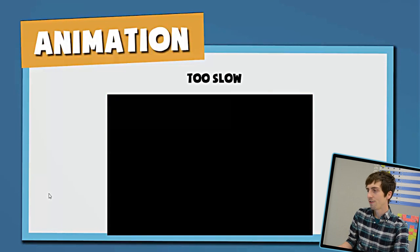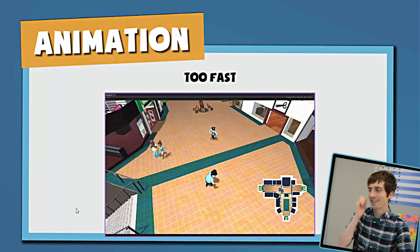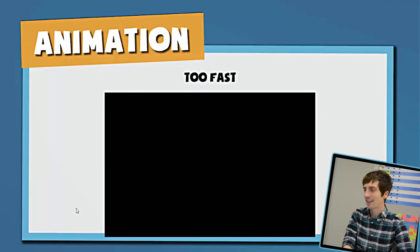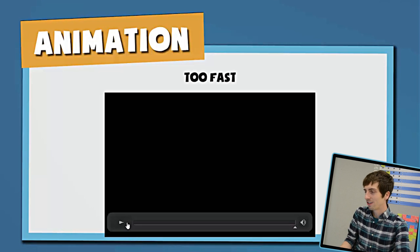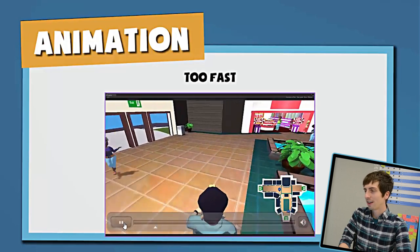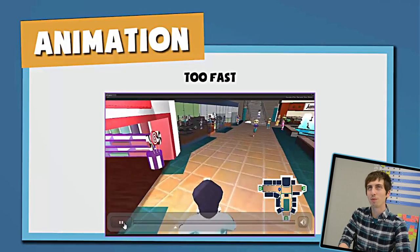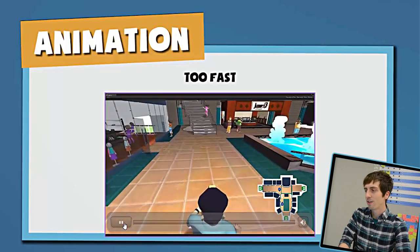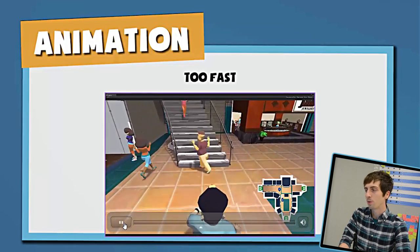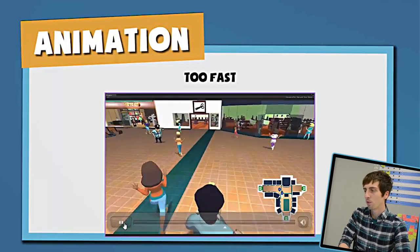Then we tried putting a jog animation on everyone in the mall. We only had one really good jog animation to use, and it was pretty distracting to see on all the characters. The people moved around way too fast — it looked kind of like the mall was on fire. We found the arms really distracting, so it was hard to tell if the speed of the feet and legs were going to work because it was just too ridiculous to really know where this was going.